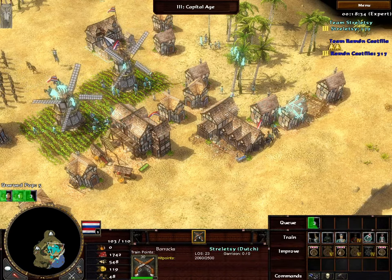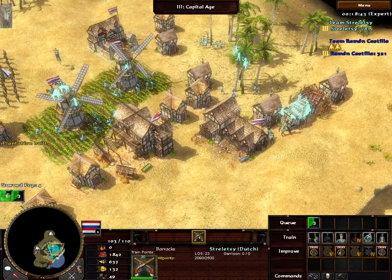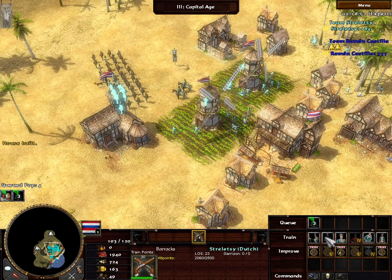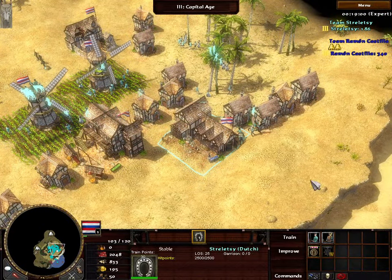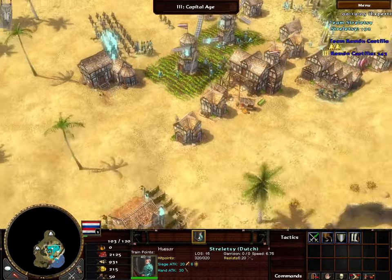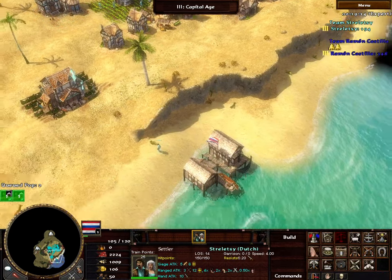Something I think is cool is that the ultimate units cost the same resource as their native part of the Dutch empire. The Marchazzi, being from the East Indies, costs wood like their laborer does. The Zwart Hollander costs coin just like the slaves do. When they finally have a Dutch ultimate unit from the Netherlands, it will probably cost only food. This whole idea of having three different realms of the empire is very evident in how the civ is structured — a lot of attention to detail went into that.